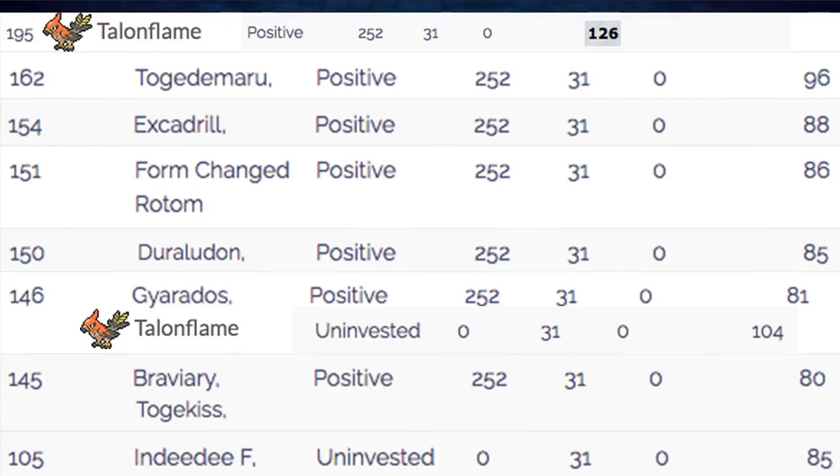A couple of things that do outspeed us if we don't invest: Duraludon, Form Change Rotom, Excadrill, Mimikyu, Venusaur without Sun boost. There's a lot of Pokemon in that 146 to 195 range, and if you invest into Speed and hit 195 as Talonflame's max, you're outspeeding a lot of additional stuff. That's going to be it for the speed tier portion.